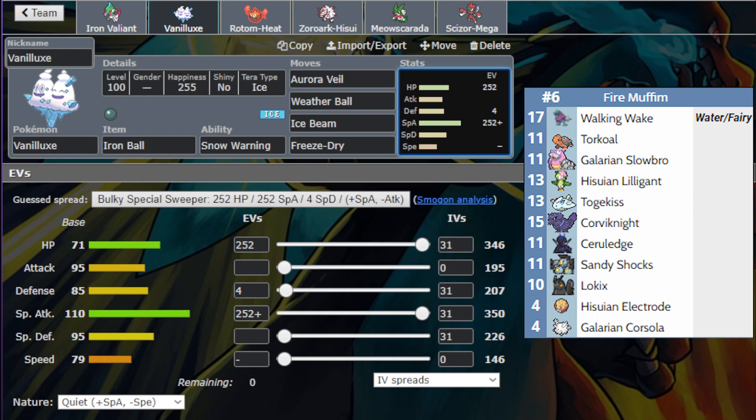This will underspeed Torkoal if it's not running a minus nature, so we can get our snow up over Torkoal's sun. How weather works is: the slower Pokémon ultimately gets the weather because the faster one sets it first, then the slower one sets it second and that second weather is what sticks. If I can underspeed Torkoal, I'll have snow up. The only way Torkoal underspeeds me is if it's running a minus speed nature, but since its speed ties with Claw Tyre, it doesn't want to lose that. So Vanilluxe has Veil, Weather Ball to catch things like Hisui Zoroark or Lilligant on a switch, Ice Beam for general ice STAB without hail, and Freeze Dry for Walking Wake.